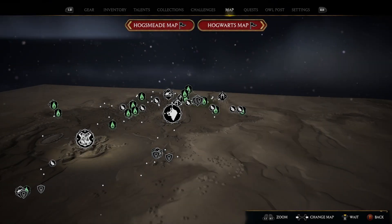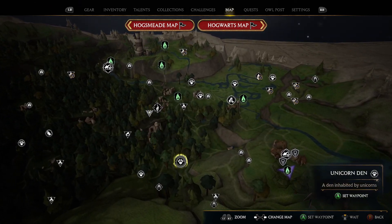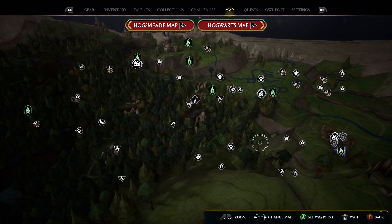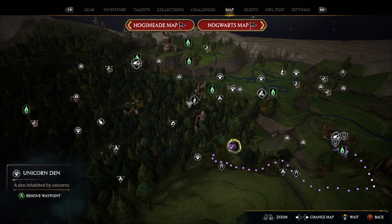What is going on guys, today we are going to show you how to get a unicorn in Hogwarts Legacy. It's quite a nice one, right at the top of the Forbidden Forest. You should see the unicorn den right here — it's right next to the mooncalf if you haven't explored it already.